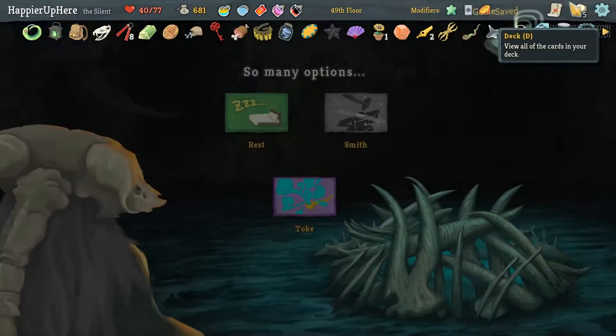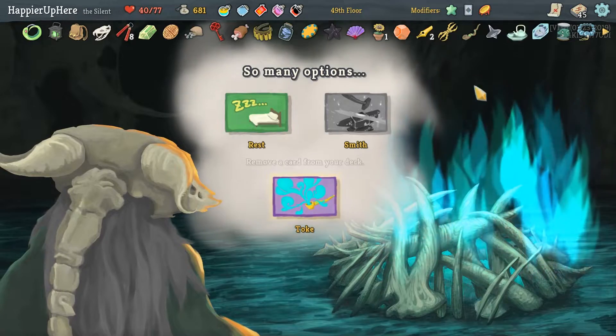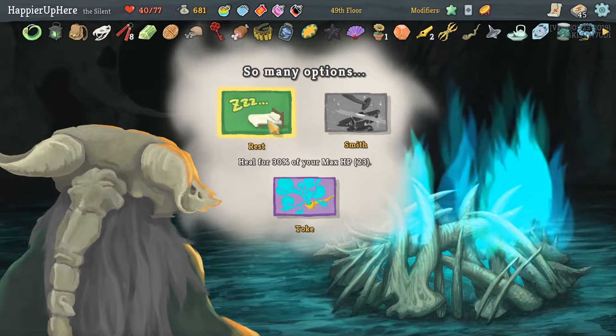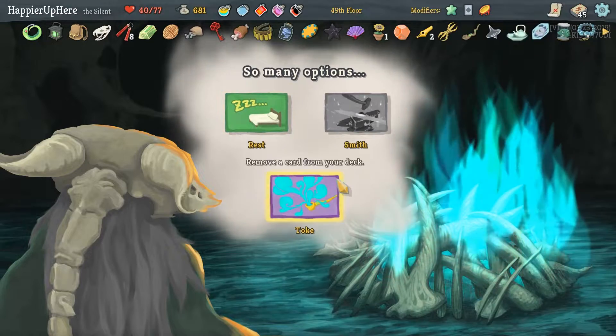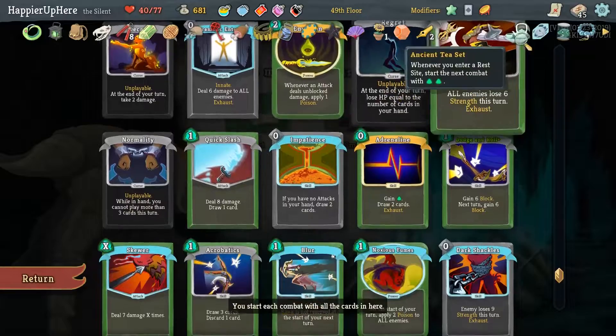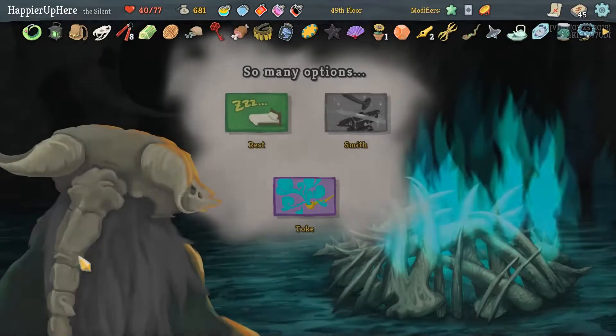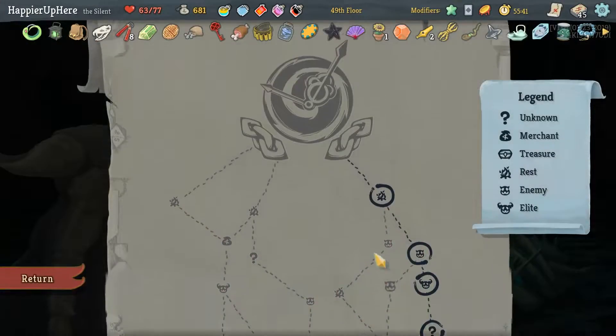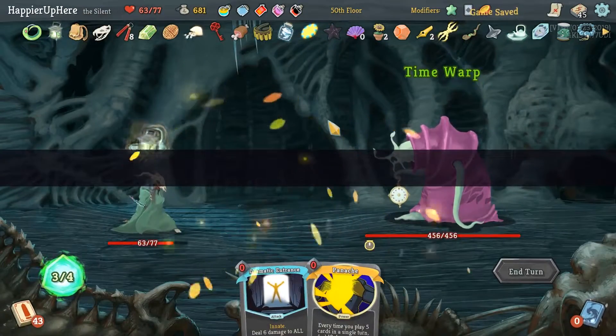I think we could have gotten to 50 cards if I took less earlier. Should we rest here? We may want to remove another curse — but with Frozen Eye, I don't think we need to remove Normality. Fine, let's rest here. We had six curses total — actually no, six.